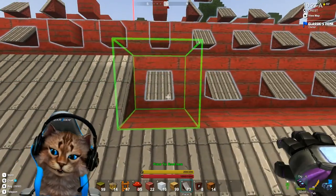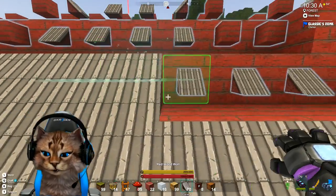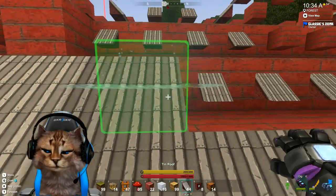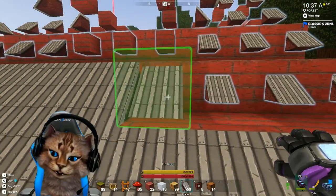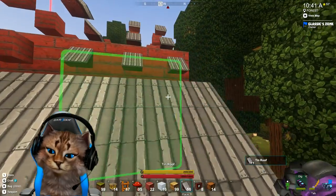We're working on our roof design and I think we might actually be able to finish it today. We should be a pretty good ways through it — the last couple episodes we really blew through this build, so that is awesome. There we go — oh, wrong block.